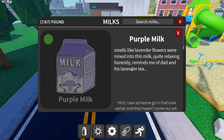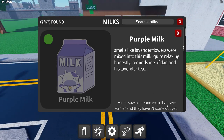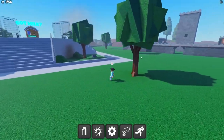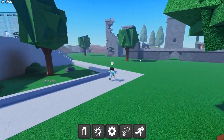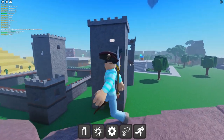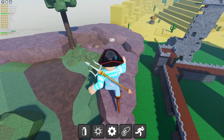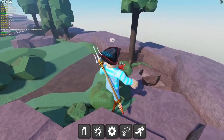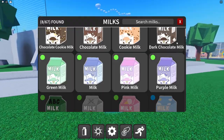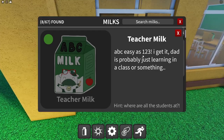Next is the purple milk — the hint says 'smells like lavender flowers, quite relaxing.' I saw someone go in a cave earlier and they haven't come out yet. I wonder where this little cave could be. Whoa, what the — no way! Is that the purple milk? What a funny little hiding spot.